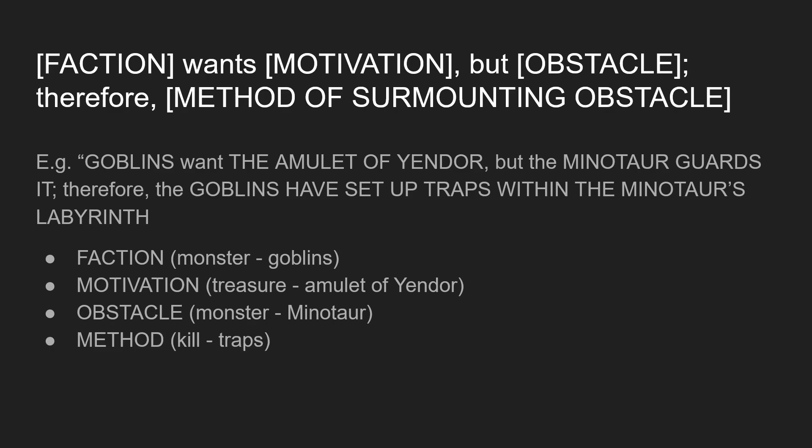And then we need to come up with a way for the faction to get around — or attempt to get around — that obstacle. In this case, the goblins are trying to kill the minotaur by setting traps for it. Why I prefer this method specifically is that it gives you a lot of information about the faction while using very little effort.